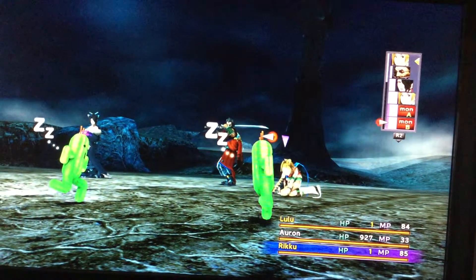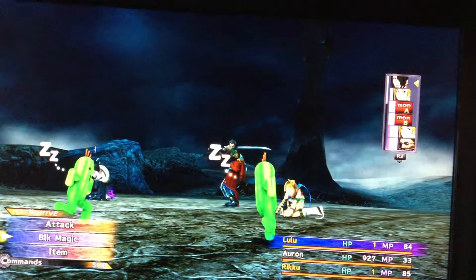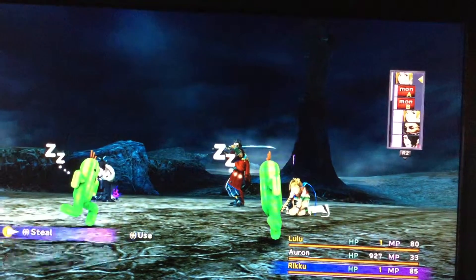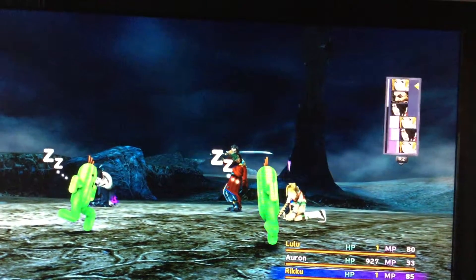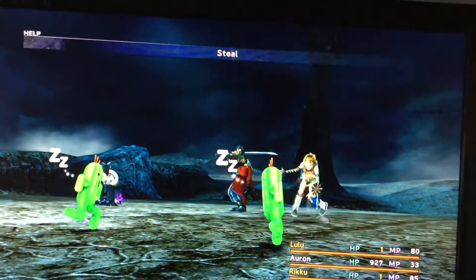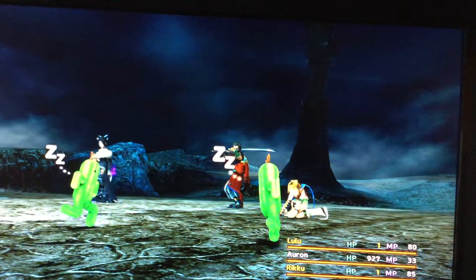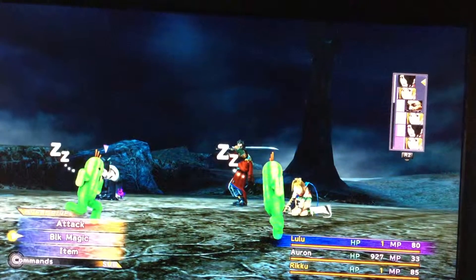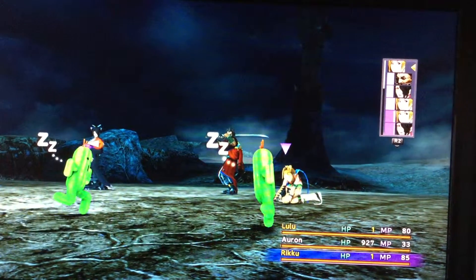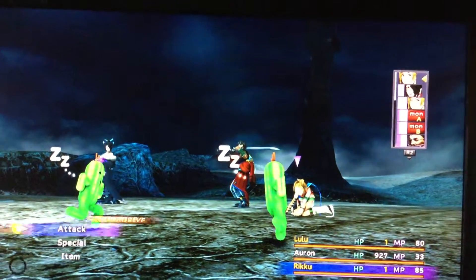The Sleep Strike weapon I got from a drop on Sinspawn Gui, but you can also customize a Sleep Strike weapon with sleep powders — oops, didn't mean to do that, at least he won't wake up. You can get sleep powders from the tiger fang monsters right after you get Rikku at the Moonflow. You can also steal stamina tablets and dragon scales from the treasure chests there, to make SOS Nultide or Waterproof armor.